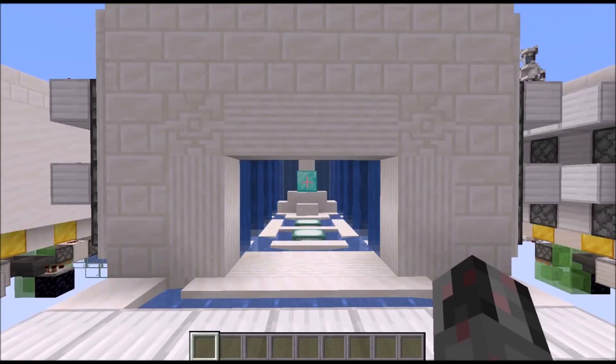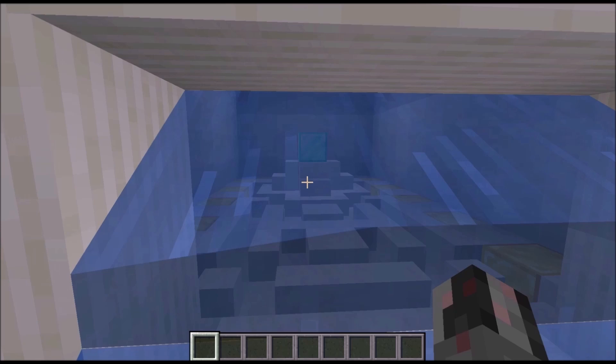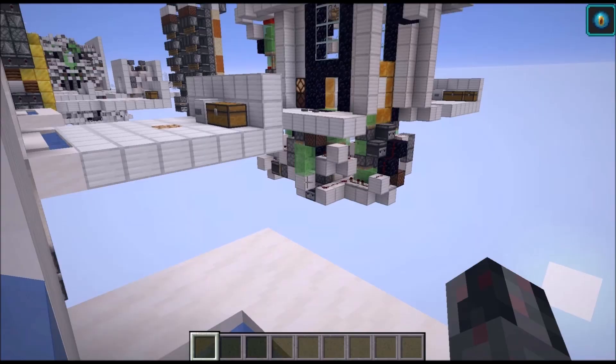Hello everybody, my name is Walter and today I want to show you how I can build three rather simple drowning traps. The first two are a room that once triggered fills completely with water, and the third is a version where you have an already flooded room with conduit power running, and once you trigger it, the conduit power runs out.